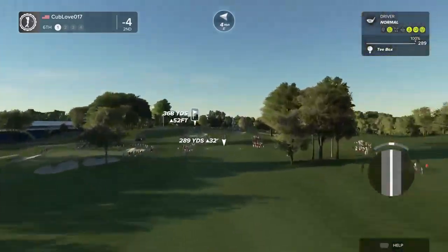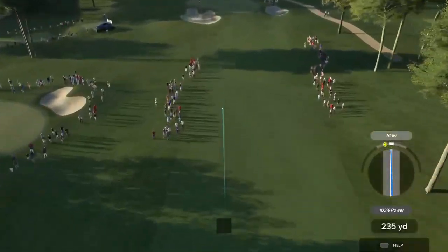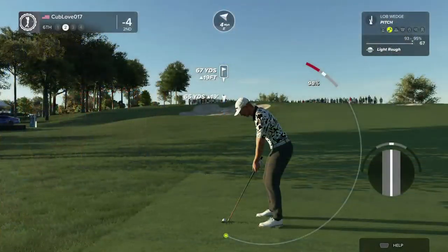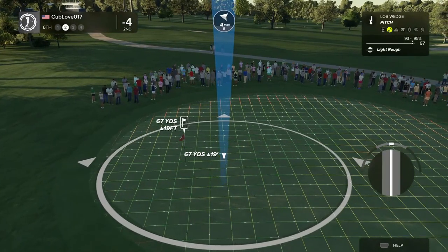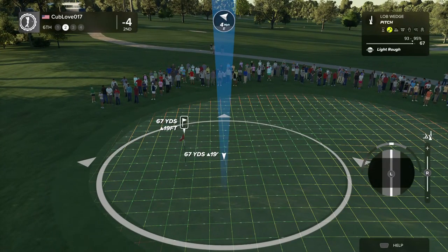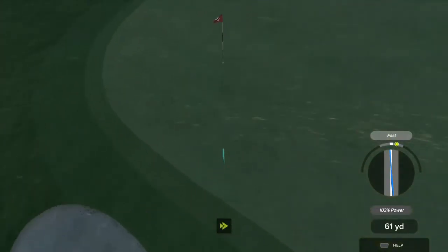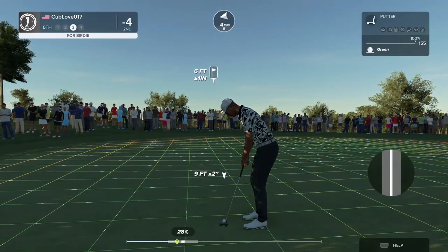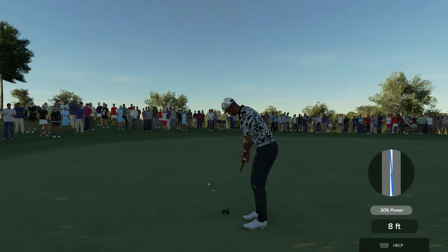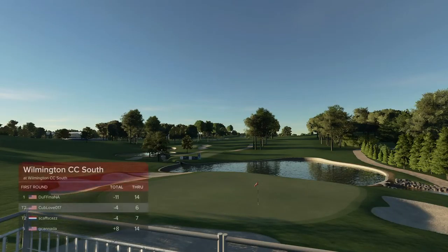This one's clocking in at a par four. Great swing on that one, and here's our second shot on the sixth. Nailing another approach — nice. You've got about six feet here. Give a tap and we'll head on to the next hole. After that hole you'll stay at four under par.